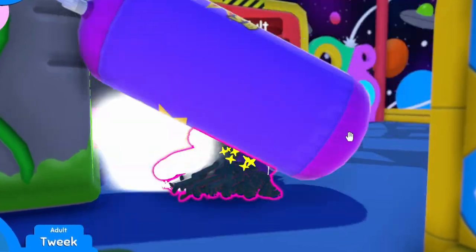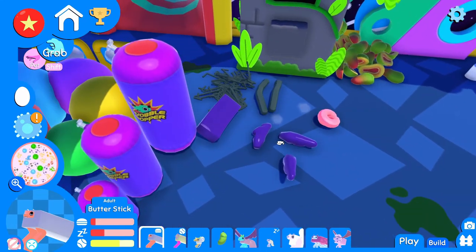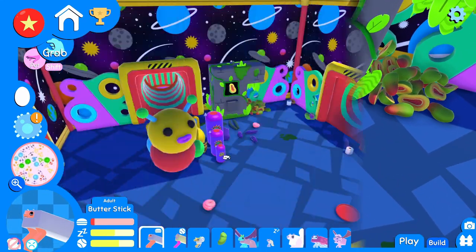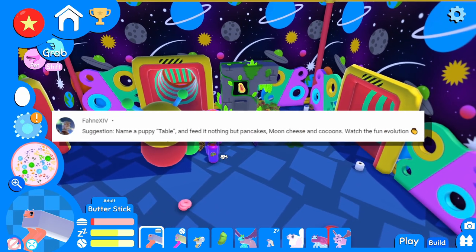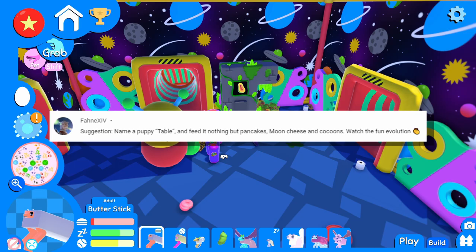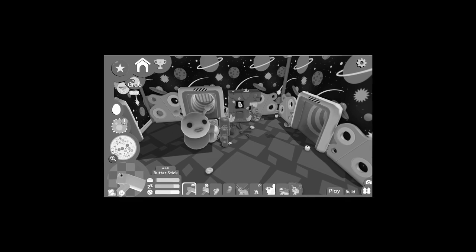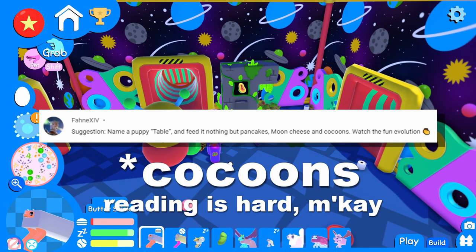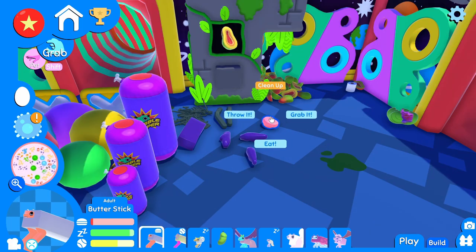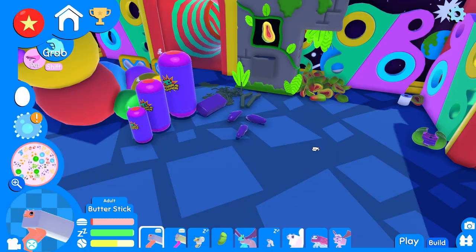You keep getting bopped — that's no way to die. Well, there goes Tweak. For the first science experiment we're going to use for today's episode, it comes from Fonny14. It says: suggestion, name a puppy Table — but the rest of the comment says feed it nothing but pancakes, moon cheese, and coconuts. Watch the fun evolution. That sounds like an awesome way to get what I'm going for — to get a wide pup. So let's go ahead and do that.